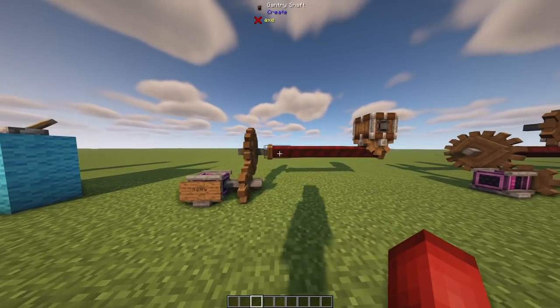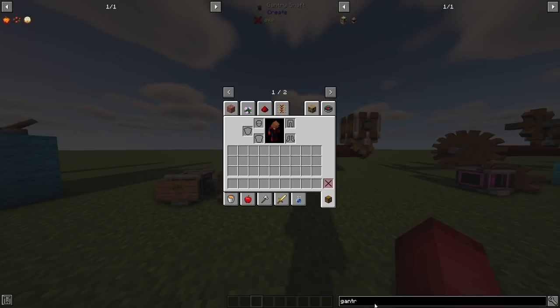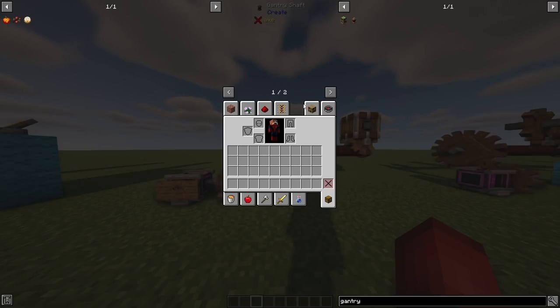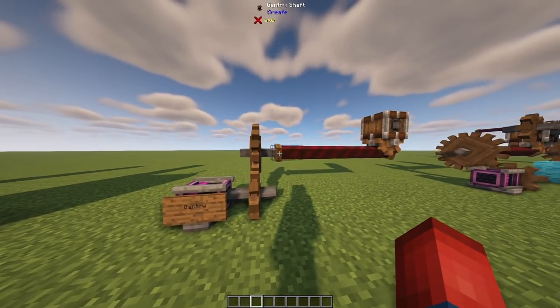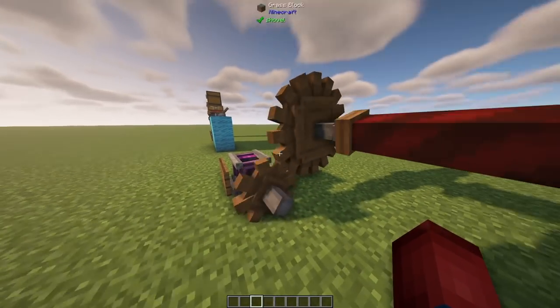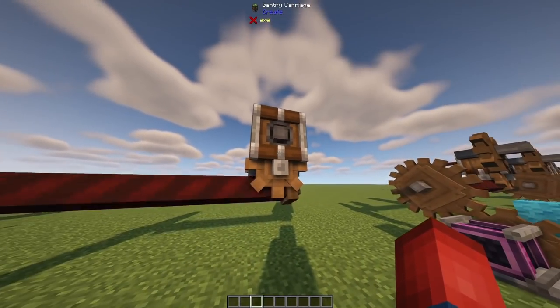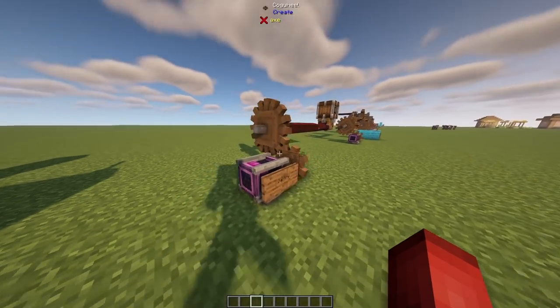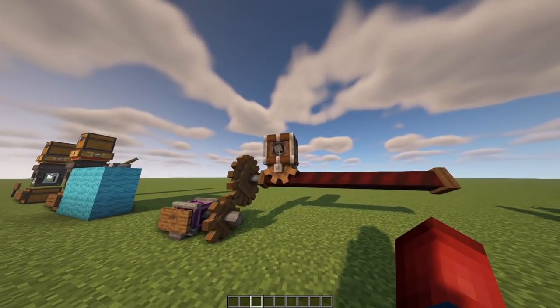The next thing to cover is the Gantry. There's a Gantry Carriage and a Gantry Shaft. The Gantry Carriage is crafted with a plank, andesite casing, two shafts, and a cogwheel. The Gantry Shafts are two andesite alloys and a piece of redstone dust, which gives you eight Gantry Shafts. If we attach it to a power source — a small cogwheel, a large cogwheel, and a bunch of Gantry Shafts — and change the rotation direction to positive, it will actually move the machine back and forth.